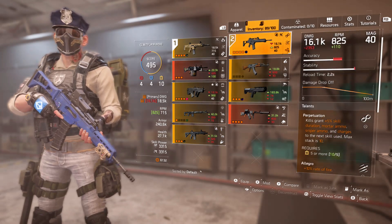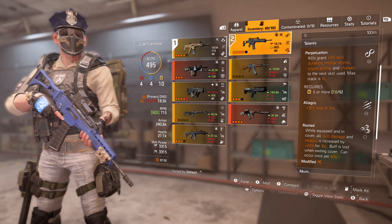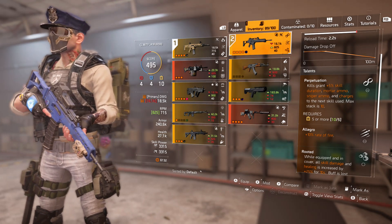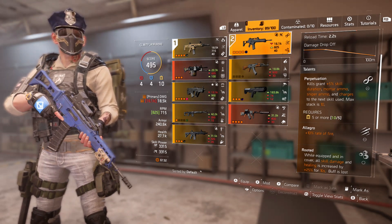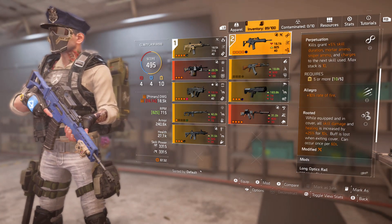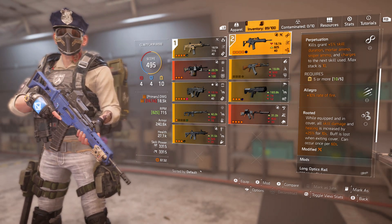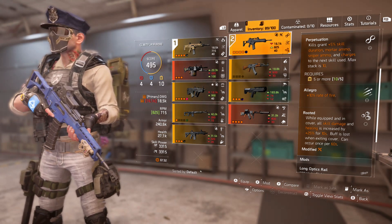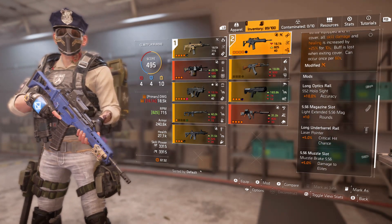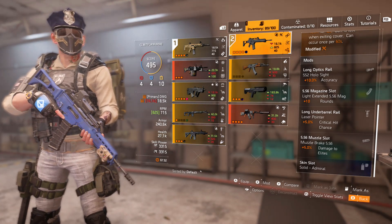My secondary weapon is the military G36 with Perpetuation, Allegro, and Rooted. Perpetuation is a decent option if you can't get Ignited — it increases skill duration per kill. The key talent here is Rooted: while equipped and in cover, all skill damage and healing is increased by 25% for 10 seconds. The buff is lost when exiting cover and can occur once per 60 seconds. Mods are accuracy rounds, crit chance, and damage to elites — same as the ACR.